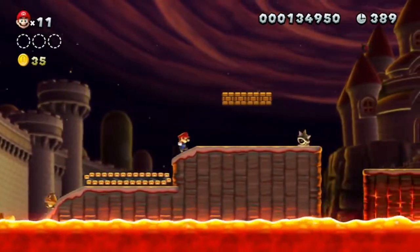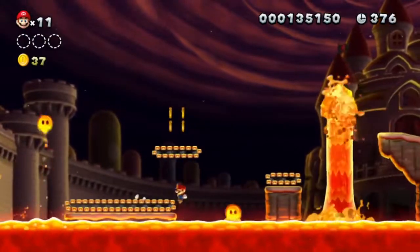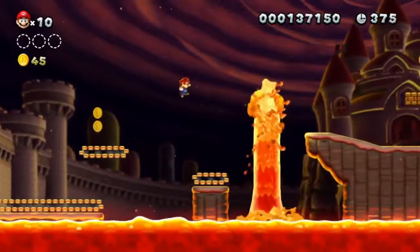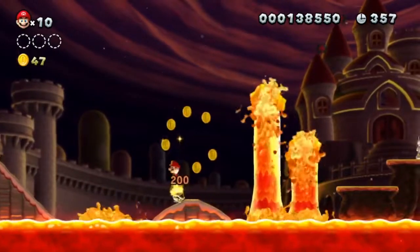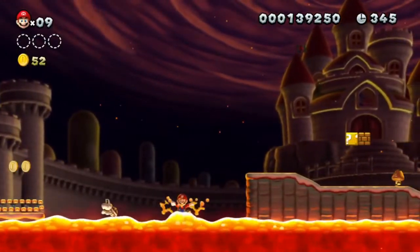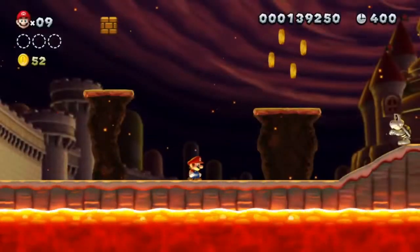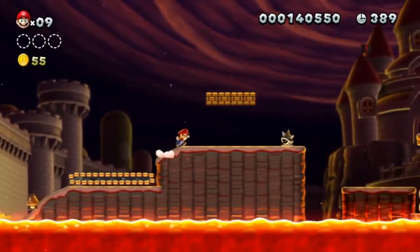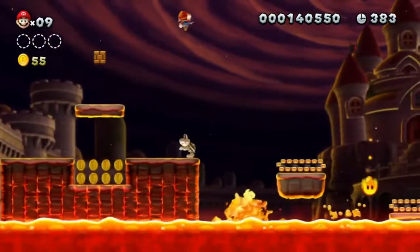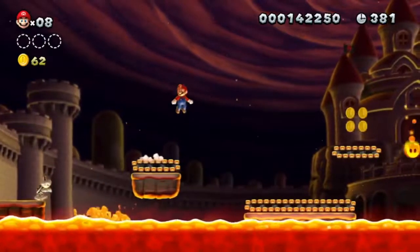Why did I even attempt that? What the heck was I thinking? Holy moly. This level is tough but it's not very hard. Mario has those controls, so it makes this level pretty easy. I like those little poodaboos or lava bubbles — I don't know what you want to call them — which jump out of the lava and go a little bit to the left. Those lava bubbles really had to be implemented in the original game. I died four times in this level already. I hope I'll make it further.